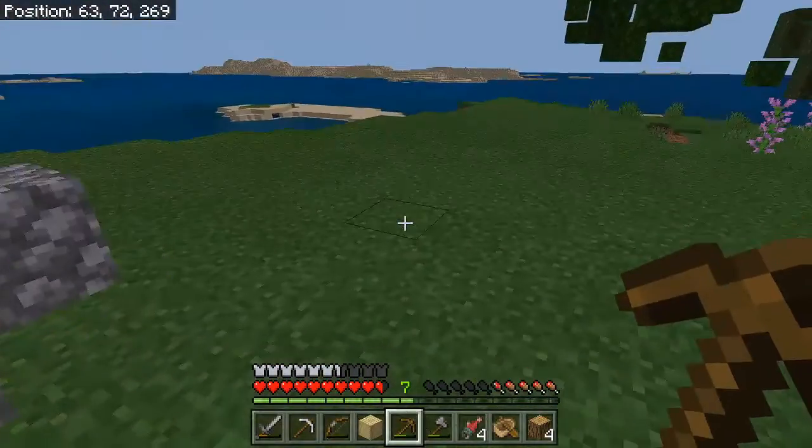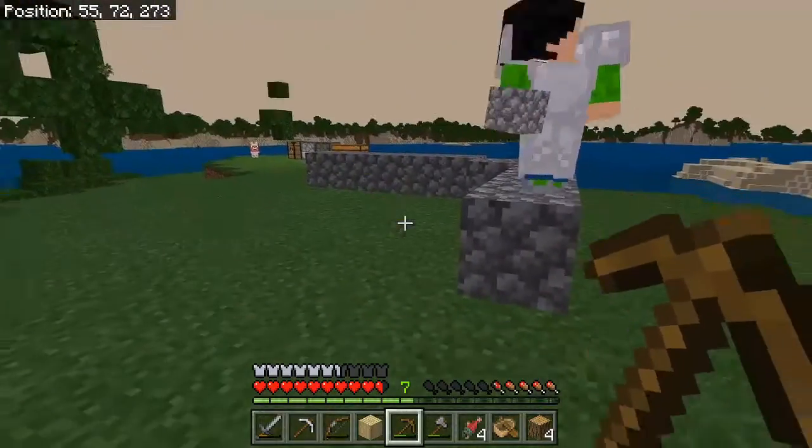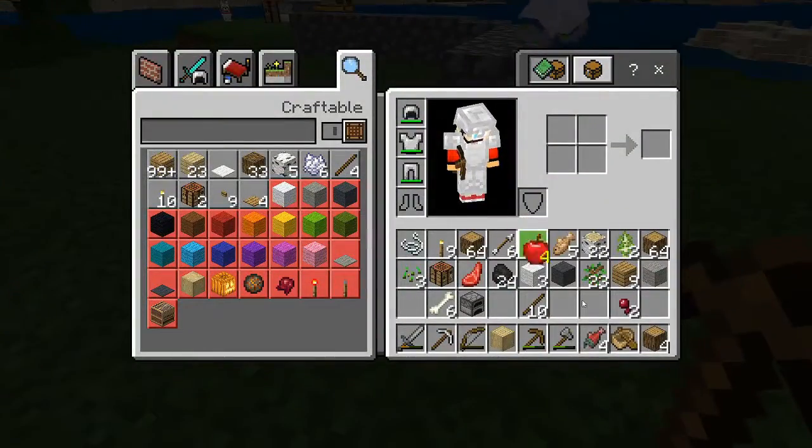We'll be replanting trees in a good place. Connor's gonna start working on building our house — we're gonna make a nice little hut. Just so you guys know, the thumbnail picture is definitely not what our house is gonna look like.